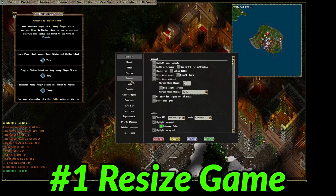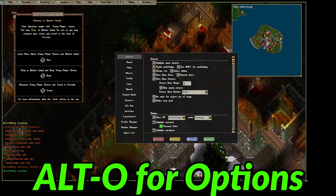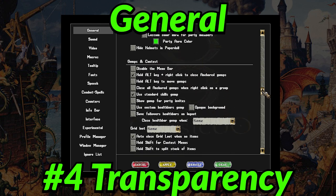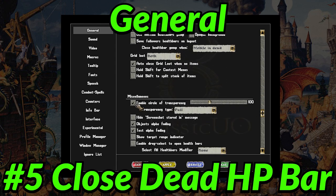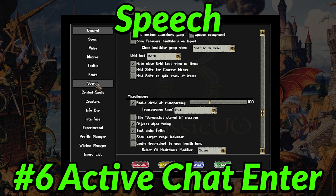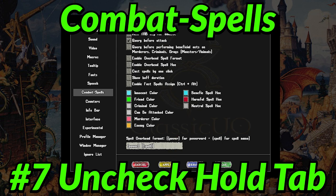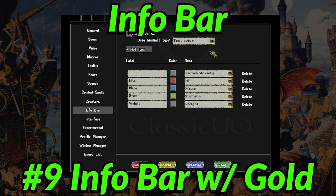Resize your game window using the blue box. Open the world map. Open your options using Alt+O and turn on the following: under General, turn on grid loot both, enable circle of transparency, and close health bar gump when dead. On the Speech tab, check active chat when pressing enter. Under Combat Spells, uncheck hold tab key for combat. On the Counters tab, enable counters and make a 2x8 grid with the cell size of your liking — I use 45. I also like to enable the info bar.